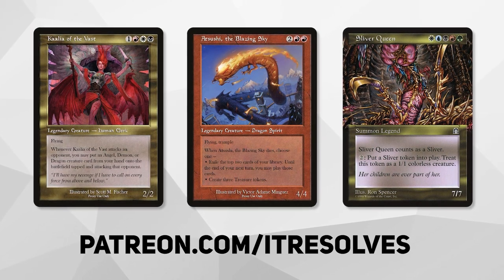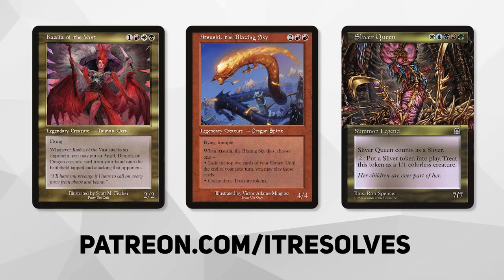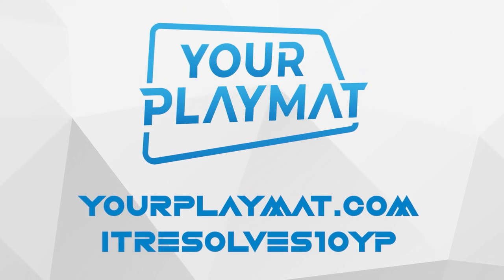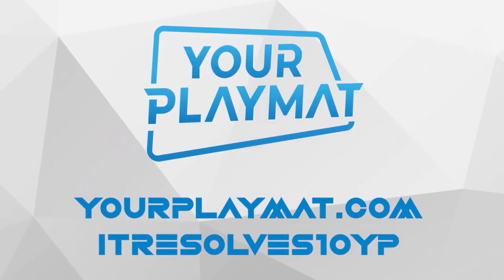If you want to support our content and pick up this month's amazing Patreon rewards, you can do so at Patreon.com slash It Resolves. If you're interested in custom playmats and sleeves, visit YourPlayMat.com and use code ItResolves10YP for 10% off your entire purchase.